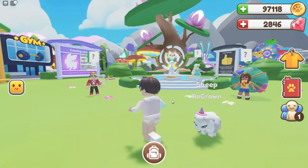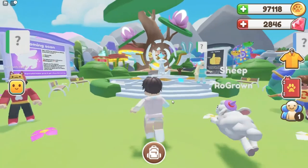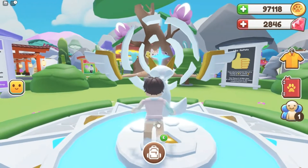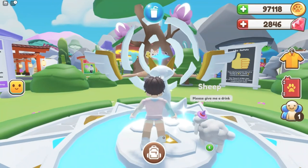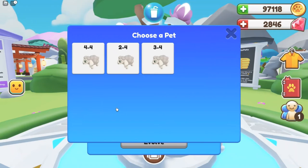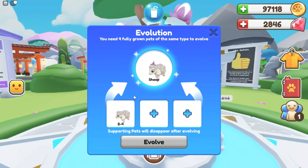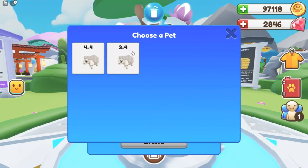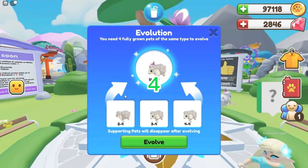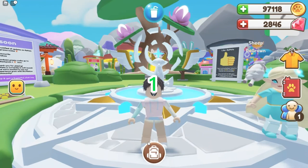If you guys don't know how to make an evolved pet, you basically need four of the same pet. You guys probably already know that if you play Rob Pack every day, but for those of you who don't know how the game works - this is how you evolve a pet. You need at least four of the same pet in your inventory. Let's start evolving them - five, four, three, two, one!